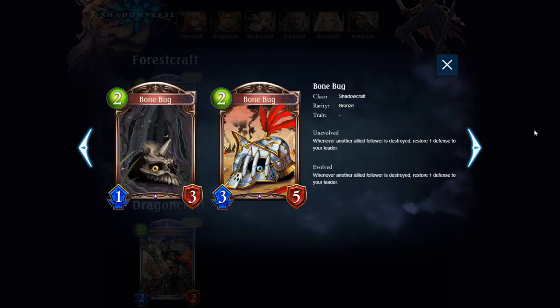Bone Bug — 2 play points, 1/3 for Shadow. Whenever another follower is destroyed, restore 1 defense to your leader. I think this card is actually definitely playable — it's also very cute. It's kind of like a mini Soul Eater. It's a defensive two-drop that isn't super easily removed. Stick it on board for a little bit, trade your other guys into their things, and synergize with followers getting destroyed while keeping yourself alive. Not going to be a superstar, but definitely a tool that Shadow can use. The stat line is great — 3 health is a lot.